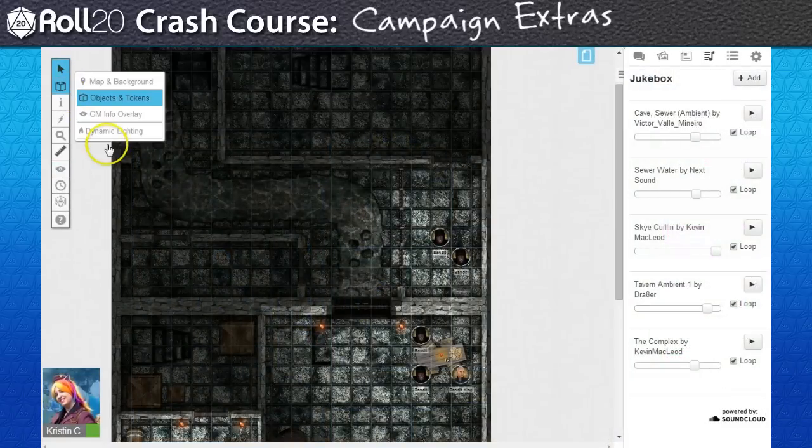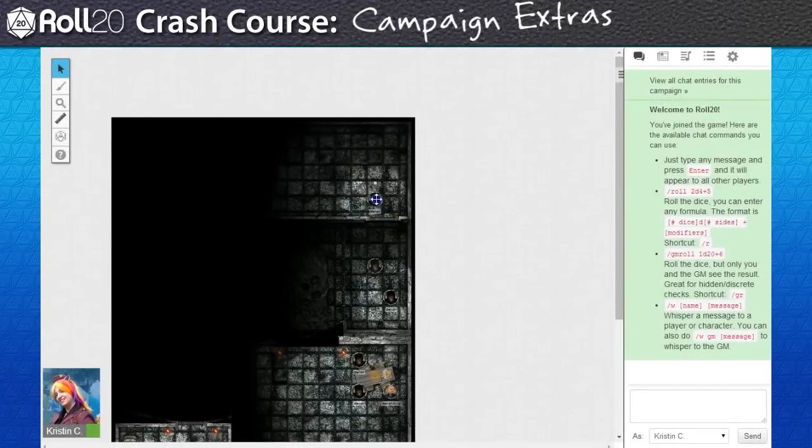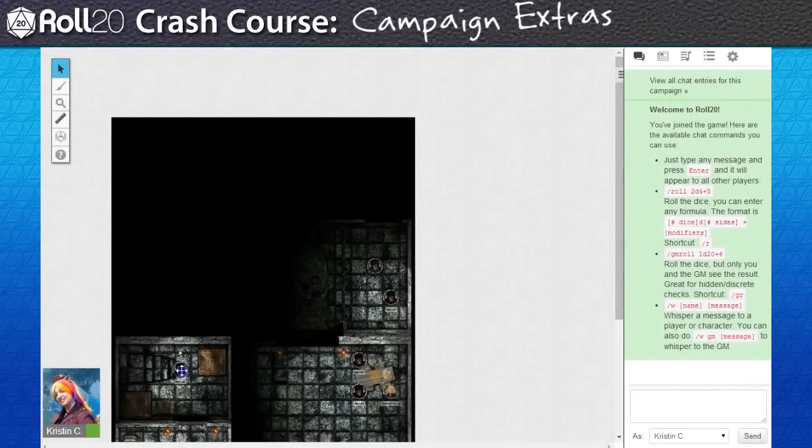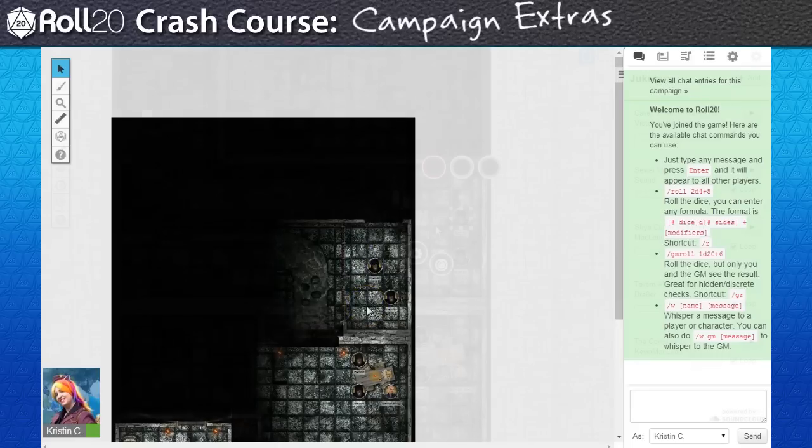For the Sewer page, I used Roll20's subscription feature, Dynamic Lighting, to block line of sight for the PCs. This way, the dungeon is revealed to them only in small increments as they move their tokens around the tabletop.